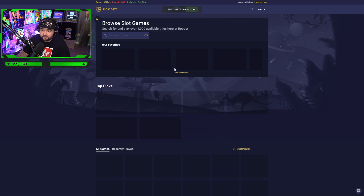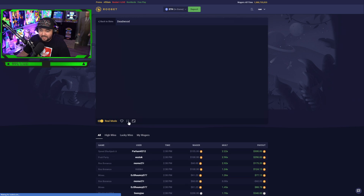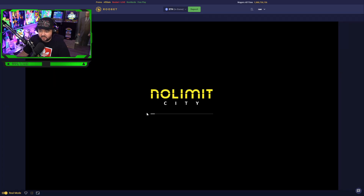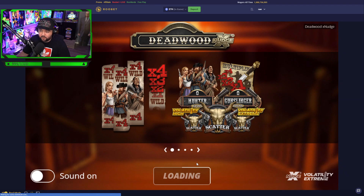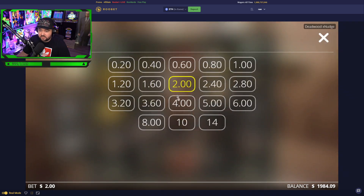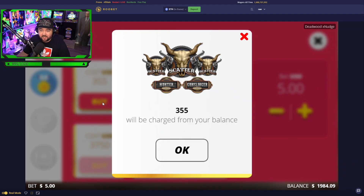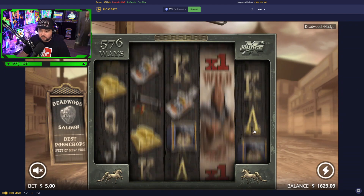The rewards include daily rakeback, weekly cashback, and monthly bonus. This is our slot — this is what we're playing. I really enjoy Deadwood; I think it's a great slot. Super volatile, I'm starting to realize, but I would just love to snag a super bonus without paying for one. We'll start off with a five — it costs 355. Yeah, we could do this first bonus of the video.